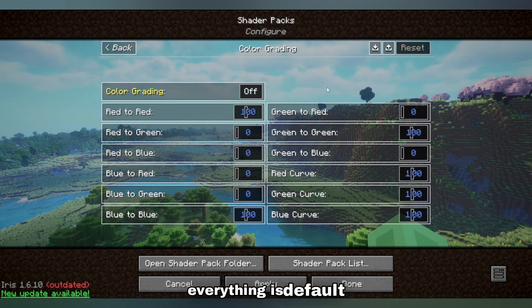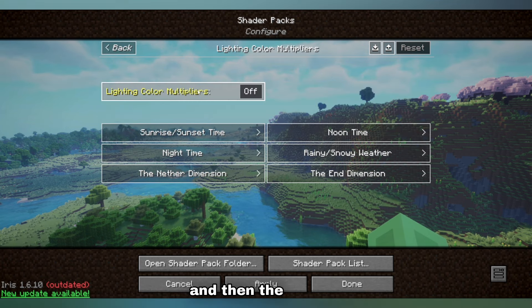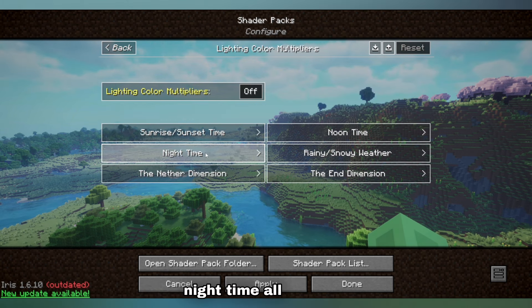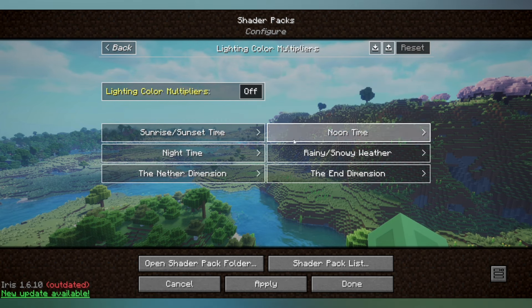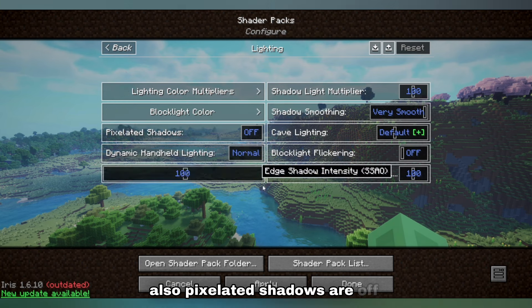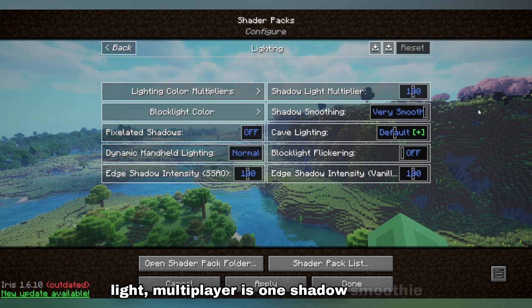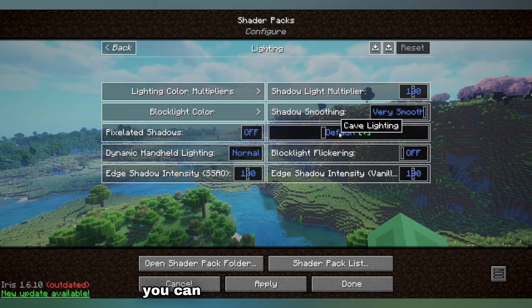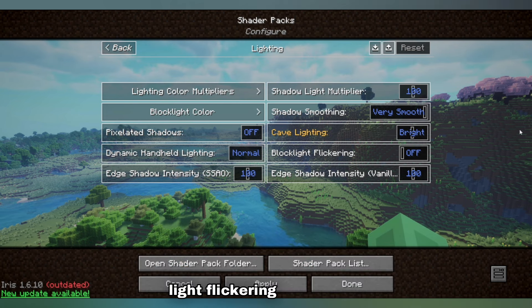Saturation of paler colors is set to one. Color grading — everything is default, I haven't changed anything there. In lighting, the lighting color multipliers for noon are all 1, sunrise/sunset all set to one, nighttime all set to one, another dimension all set to one, the end all set to one, and rainy/snowy set to one also. Pixelated shadows are off, dynamic handheld lighting is normal, edge shadow is one, shadow light multiplier is one, shadow smoothing is very smooth, and cave lighting is set to bright — this allows you to see easier in caves. Lock light flickering is off. Everything else is default except for the cave lighting.